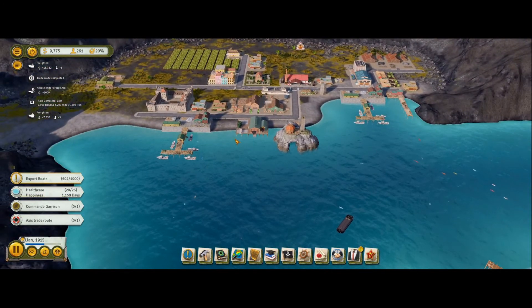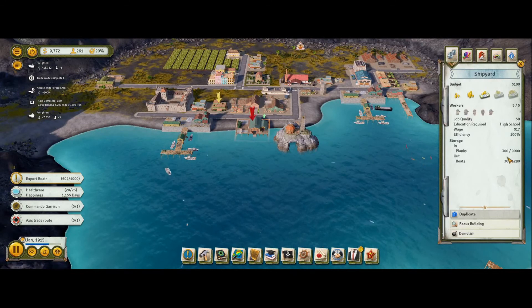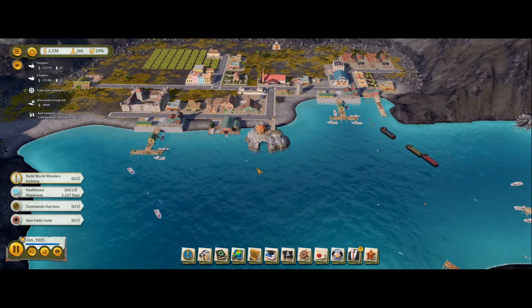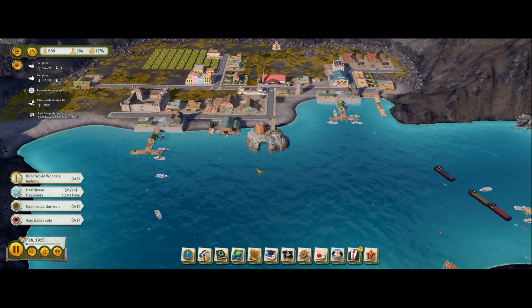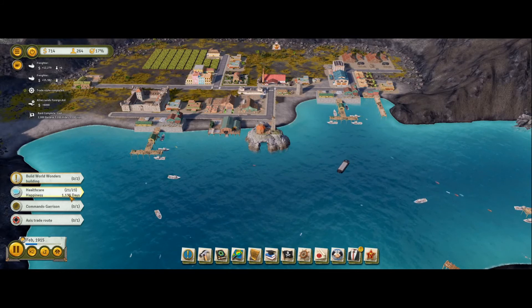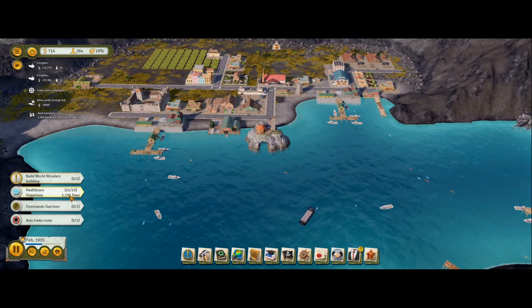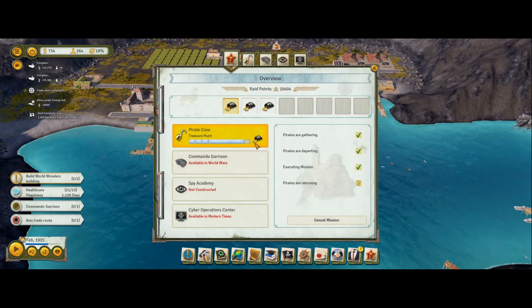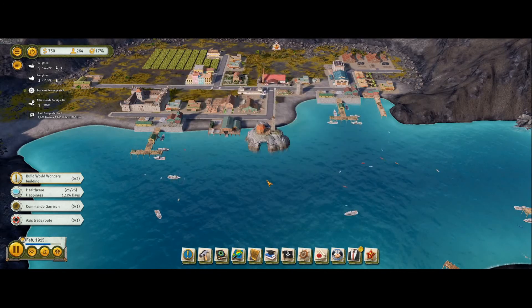How are we getting on the boats? What are we missing? Planks - we've got planks. Education required - high school. I really need to work on the education. Healthcare's up to 21, we're getting there. Build a World Wonders building - we'll get there. How are our raids going? Treasure - they're coming back with some treasure hopefully soon.